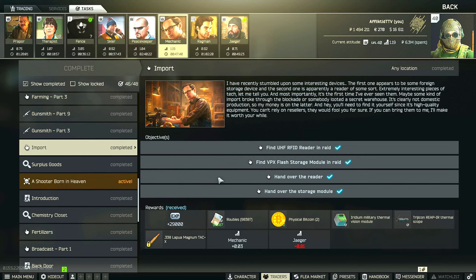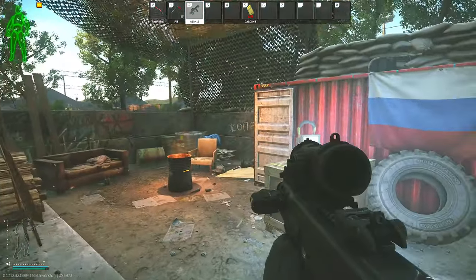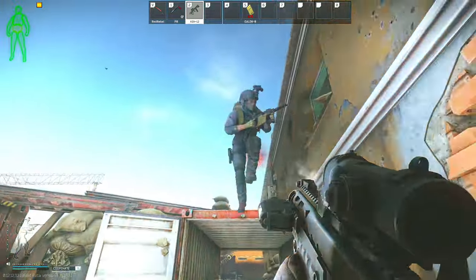Hey guys, this is a Mechanic task guide for Import. For this task you have to find an RFID as well as a VPX in raid and then hand both items over to Mechanic. Both of these items can be found on Labs, but since that map is not feasible for the majority of the player base, I figured I would show you guys some alternative maps so that you can also find a VPX and RFID reader for your task.